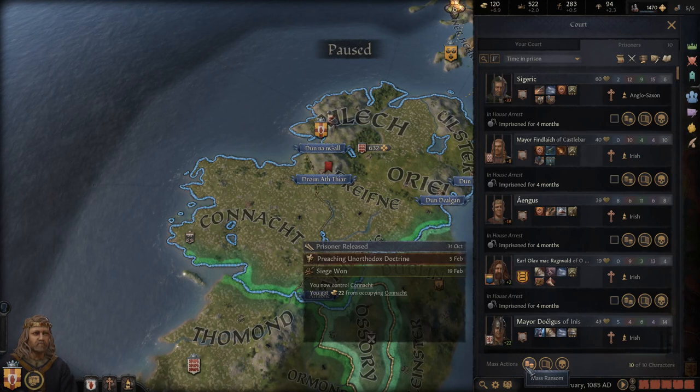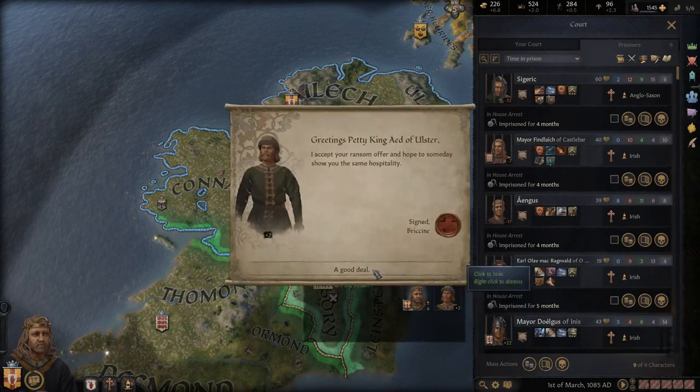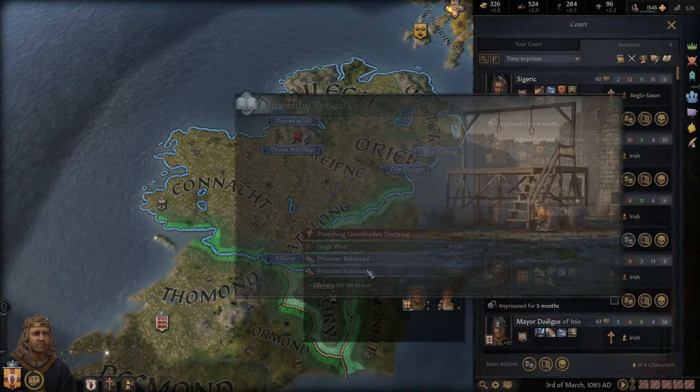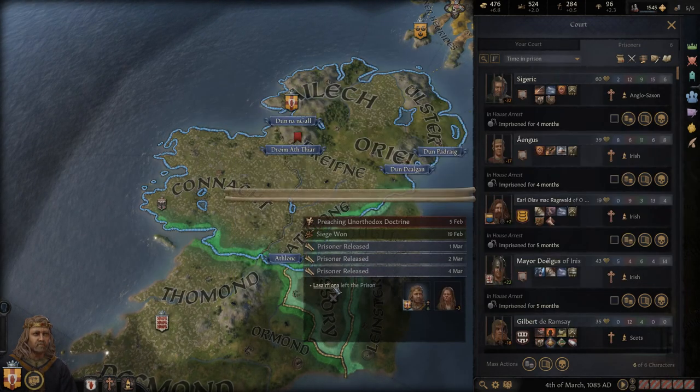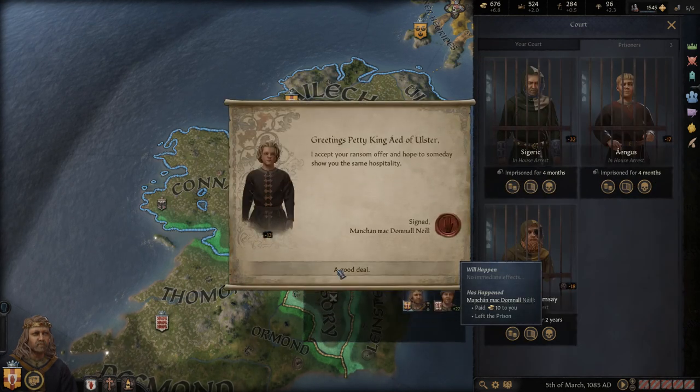One way to try and get more money is through ransoms. We are going to try and ransom these seven people and hopefully there are some ducats among them. A few hundred — that's all well and good. Excellent, we actually had enough money all along.